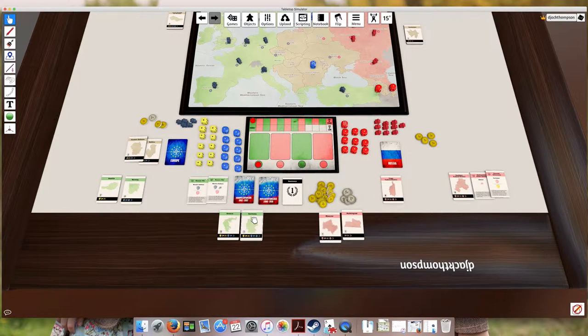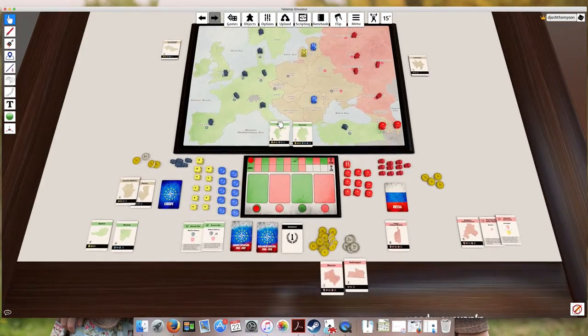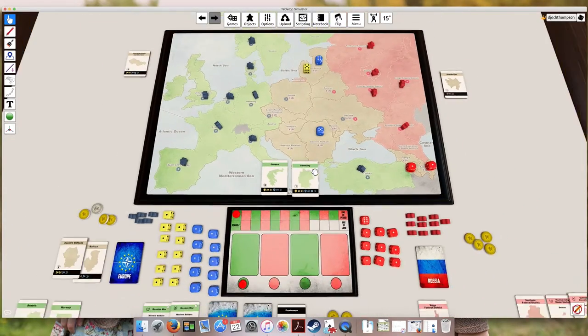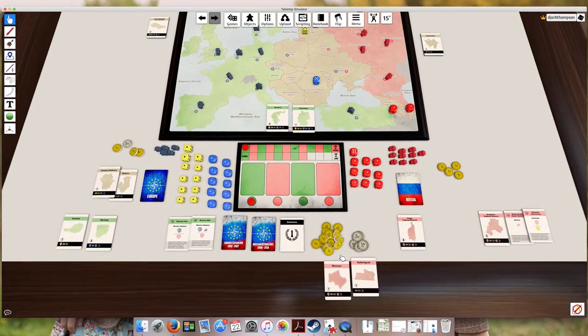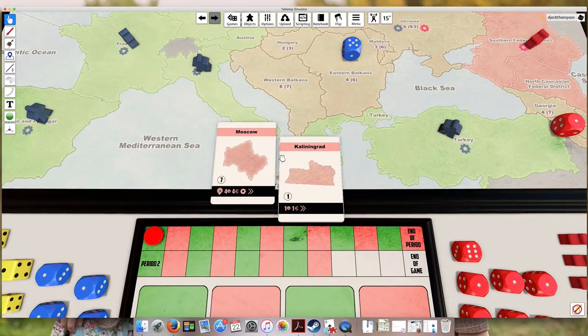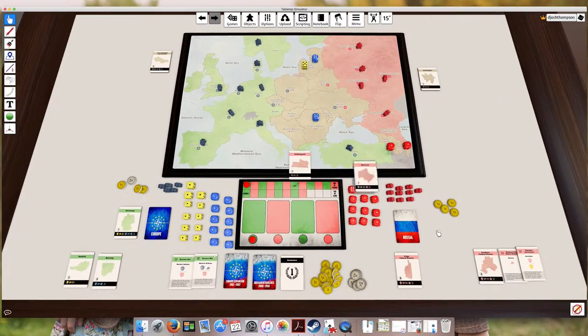This is an extremely important tactical decision throughout the game because sometimes you want to go first and sometimes you want to go second. The Europe player has higher initiative, so they have to go first. They play one action from each card, and once those two actions are resolved, they discard those cards. The Russia player then takes their two cards, plays both actions, and discards those two cards.